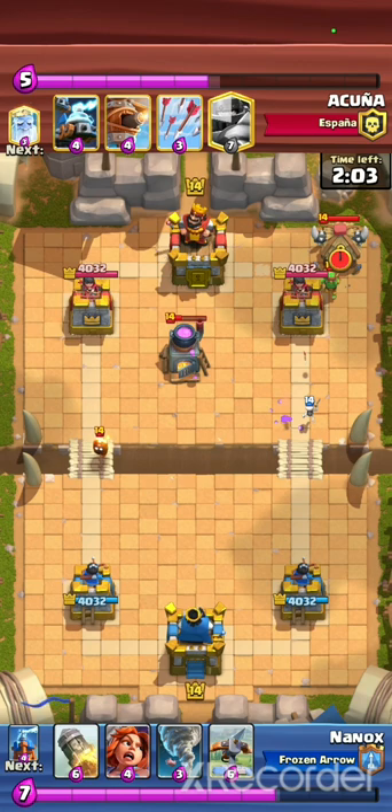From this moment I knew he was playing a double head deck. I was guessing he should have had a big spell, but in the end he didn't — with Flying Machine and either Mega Knight or E-barbs.